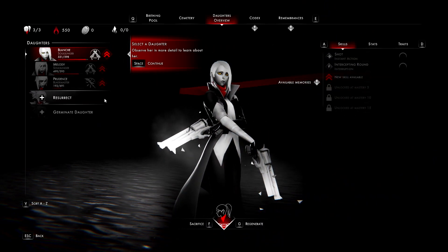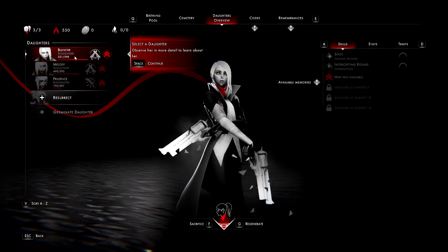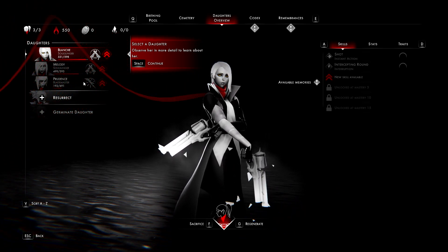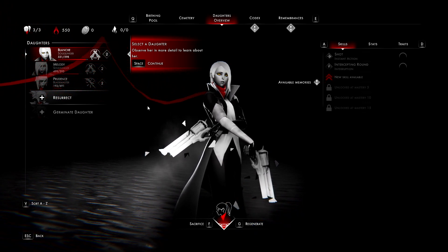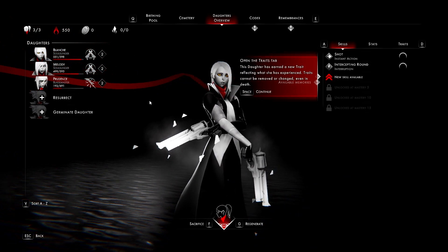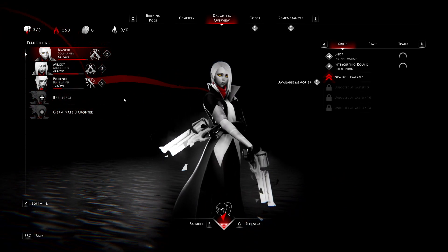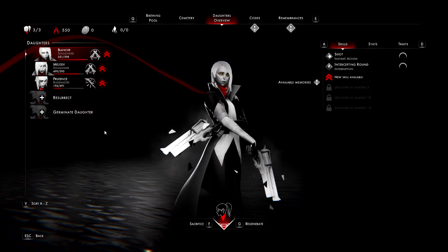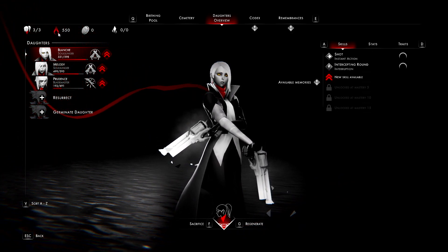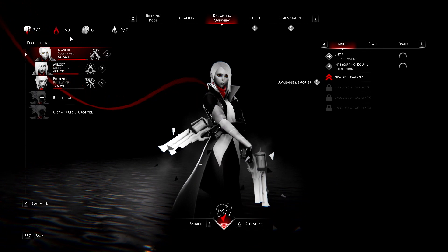Before we get into combat, there are three character classes: Blade Master, Soul Slinger, and Shield Bearer. I'm still in some tutorial text here. You can see your daughters' stats in a condensed menu. To make soldiers you spend currency — about 550 of these tokens that kind of look like Halo pickups.